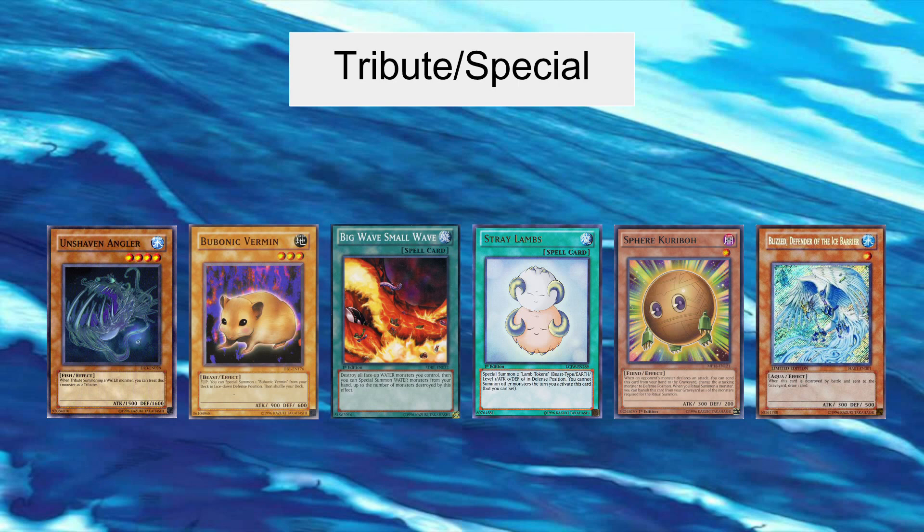Stray Lambs is another card used to instantly get a high level monster out. You activate the spell and use the two tokens it provides to tribute summon any high level monster you have. The only downside is you can only set monsters after you've activated it, which isn't that bad, but it does mean you can't attack on that turn.